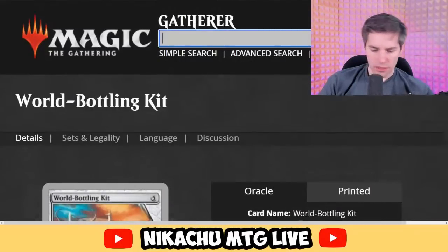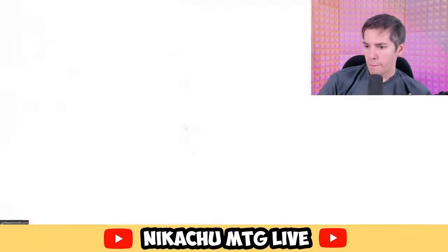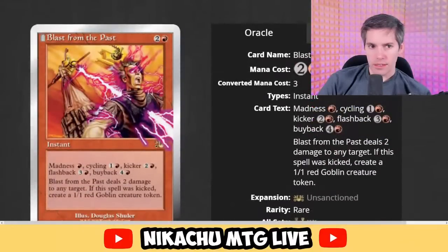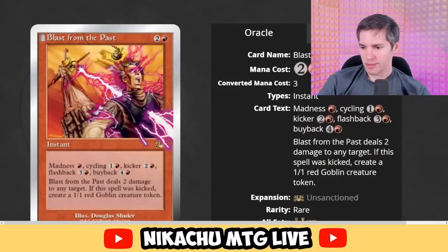Blast from the Past — red, two generic instant with Madness, Cycling, Kicker, Flashback, and Buyback for different costs. Blast from the Past deals 2 damage to any target. If the spell was kicked, create a 1-1 red Goblin creature token. So we can cast it with Madness and Kicker, cycle it, flash it back or buy it back. Every single time we cast it we can buy it back — we can do this almost an infinite number of times. Pretty cool stuff.